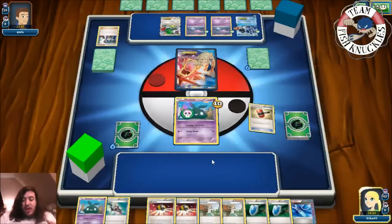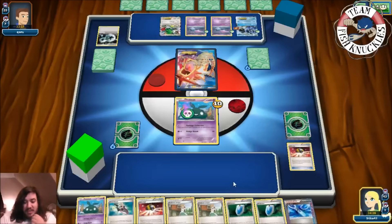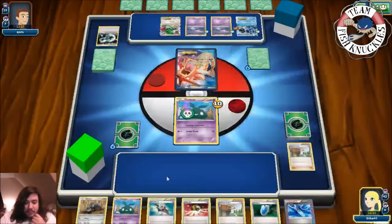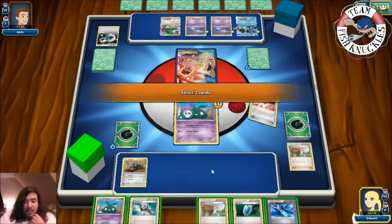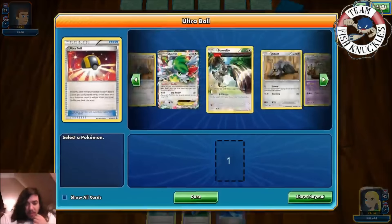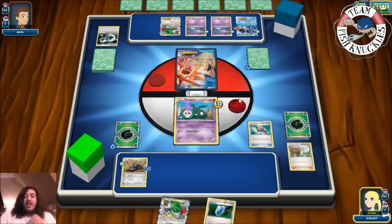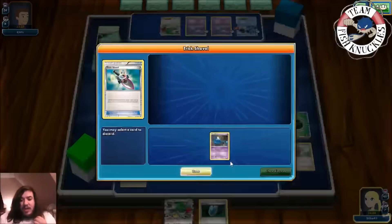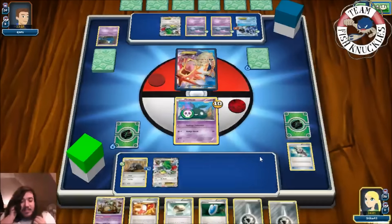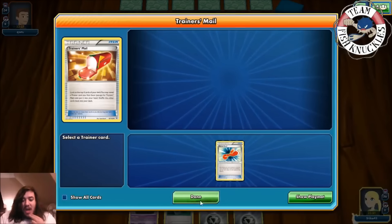Poison - 10 damage. We need a Floatstone. In our turn we get a Juniper. Crushing Hammer - heads, discard the DCE! Going Ultra Ball - discard a Juniper and a Fia Seeker. One, two, three - all Durants are in the deck! We grab a Durant and put it down. Ultra Ball discarding Juniper and Trubbish - get out Shaymin. We put a Life Dew on the Durant, play a Trick Shovel to discard top card of opponent's deck, they go down to 34.